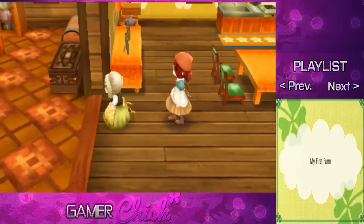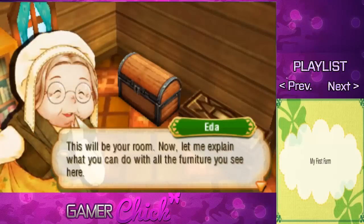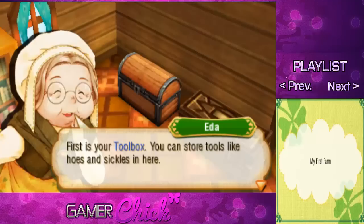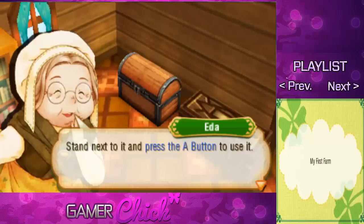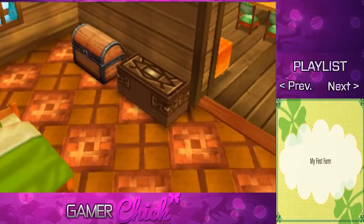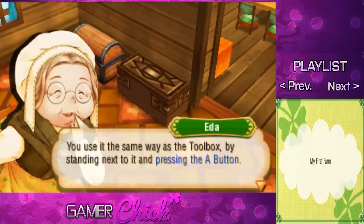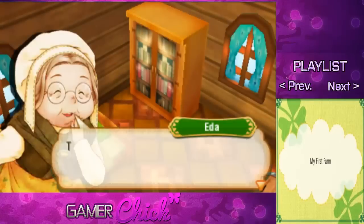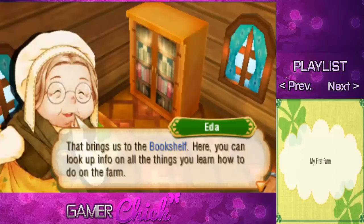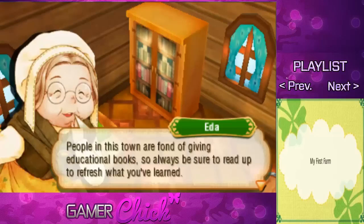You must be exhausted from the trip. Let's wait until tomorrow to start working — why don't I show you to your room? But I wanna start working today! This will be your room. Let me explain what you can do with all the furniture. First is your toolbox — you can store tools like hoes and sickles in here; stand next to it and press A to use it. Next is your storage box — you can keep items, insects, and other collectibles in here, same button. That brings us to the bookshelf, where you can look up info on all the things you learn how to do on the farm. People in this town are fond of giving educational books, so always read up to refresh what you've learned.